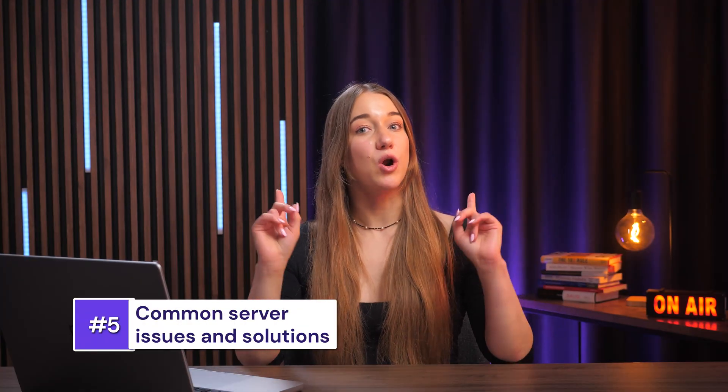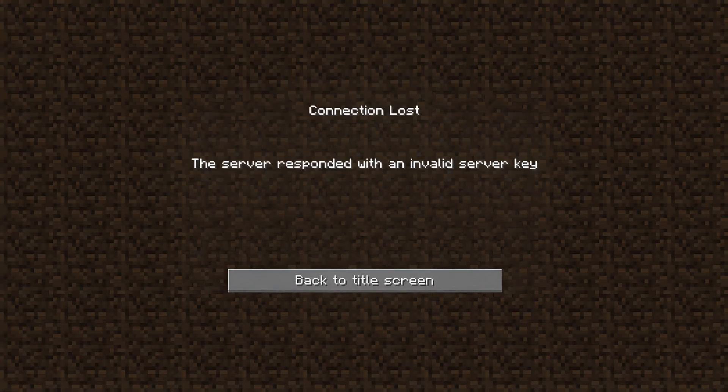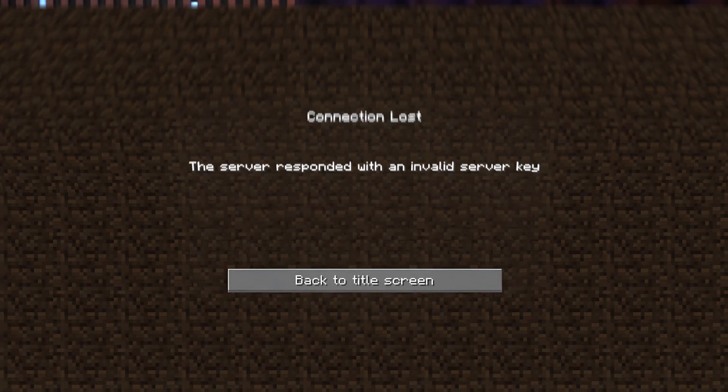Like with any server setup, you might run into a few hiccups along the way. Let's quickly go over some of the most common Minecraft server errors and how to fix them. One of the main errors you might come across is the server responded with an invalid server key error. This usually happens when either your Minecraft server or your launcher is outdated. If it's your server, try accessing it through the local host address and restarting the client. This specific error usually shows up when launching the server using an .exe file, so try using the .jar file instead.